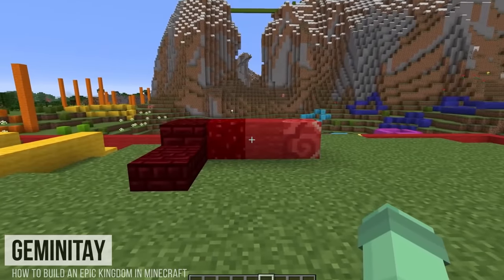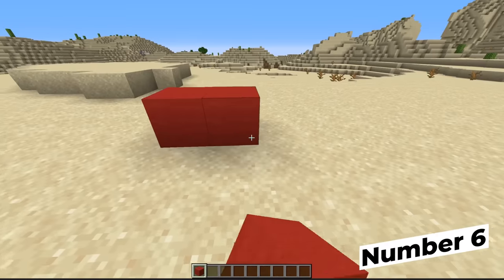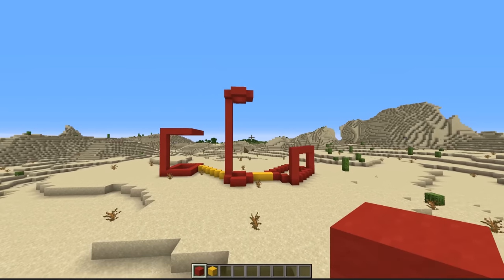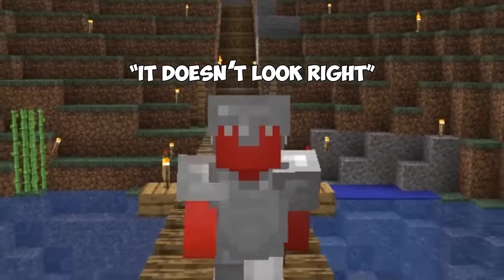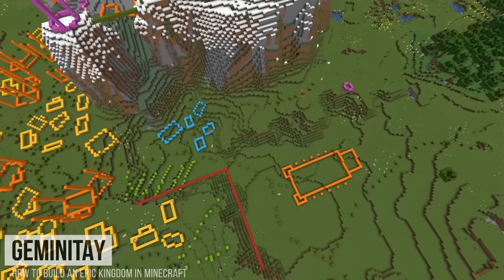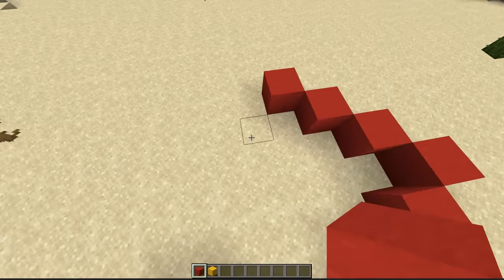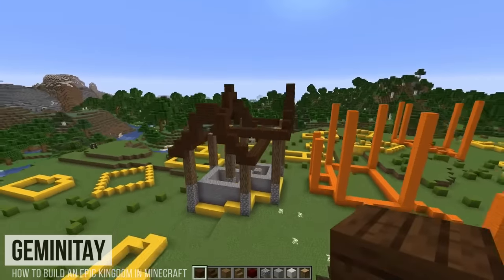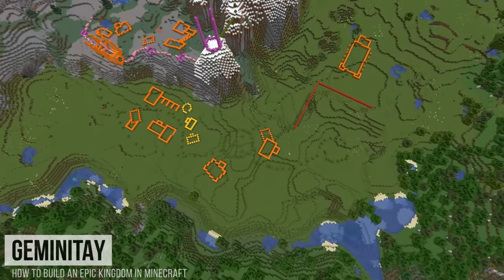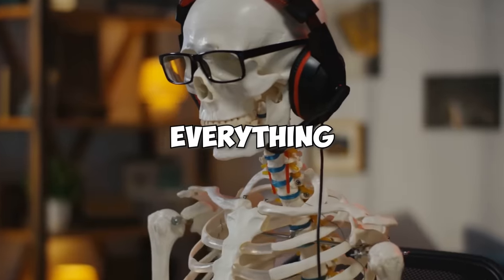There's a reason every pro builder starts out with a frame — it's the quickest way to level up your building skills. A good build is only as good as the skeleton you place it on. If you've ever had a problem with your build not having the right shape or not looking like how you picture it in your head, I highly suggest starting out with a frame before placing any other blocks. All you need is a couple of basic outlines at the start and from there you can take the build in any direction. Making sure to nail those fundamentals from the beginning is the difference between your build looking like an actual body as opposed to a hunk of meat in a scrap yard. Remember, the bones are everything.